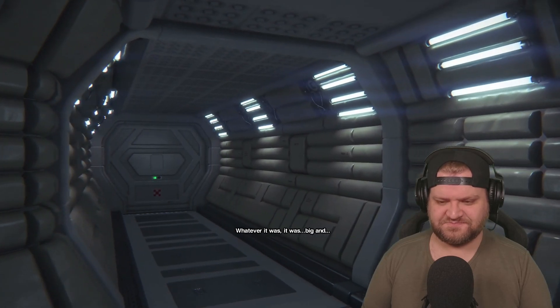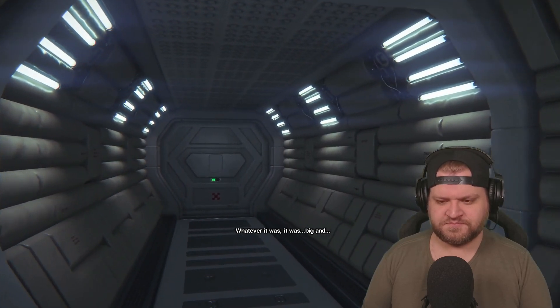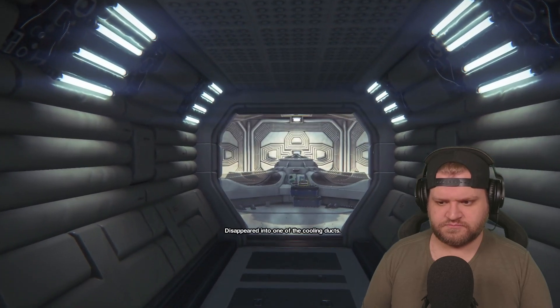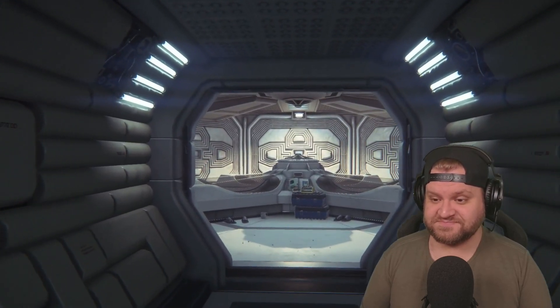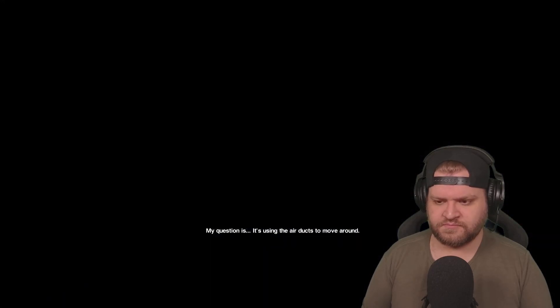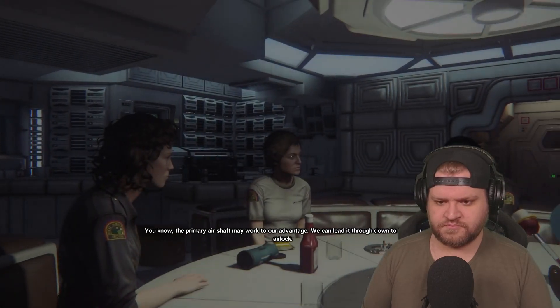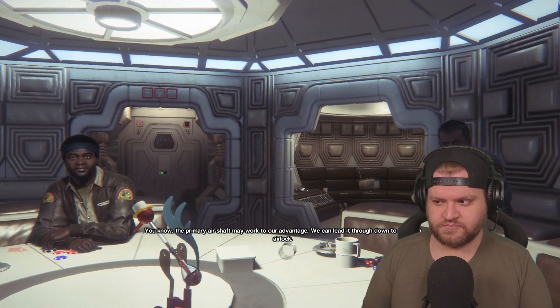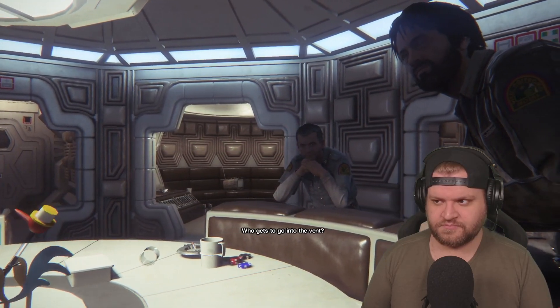Whatever it was, it was big. It took him under the airship and disappeared into one of the cooling ducts. It's using the air ducts to move around. The primary airship may work to our advantage — we're going to lead it down to the main airline.